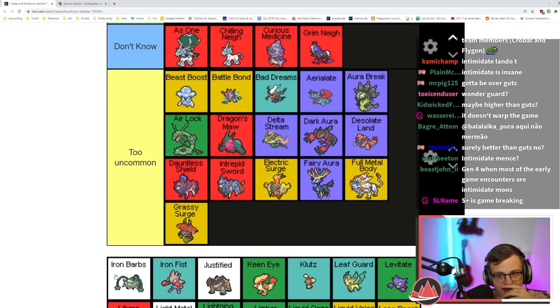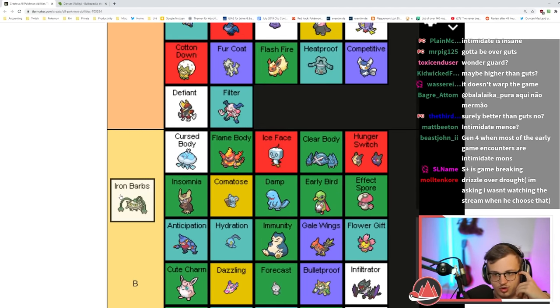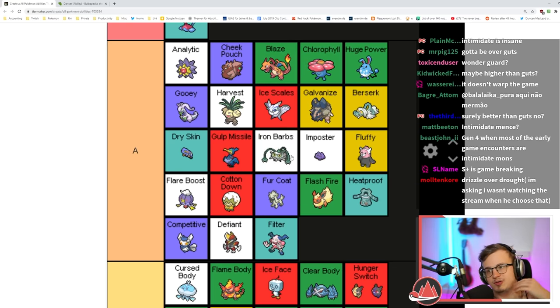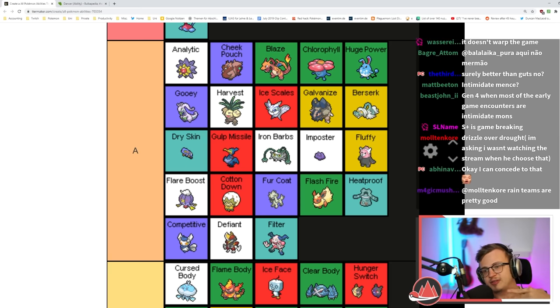Iron Barbs deals damage on contact — that's not bad, especially on Ferrothorn. I'll put it in A tier — it's pretty good, especially if you combo it with Rocky Helmet, that's a lot of damage. It can set up a lot too because you can pivot into that Pokémon, have it take Iron Barbs damage, and it switches into something arranged to kill it.